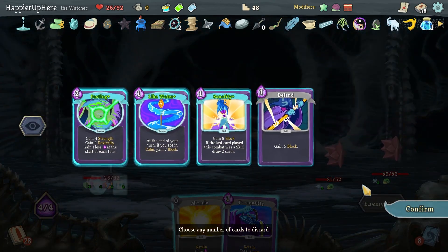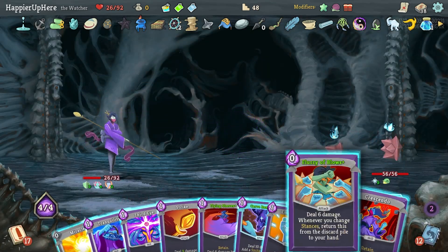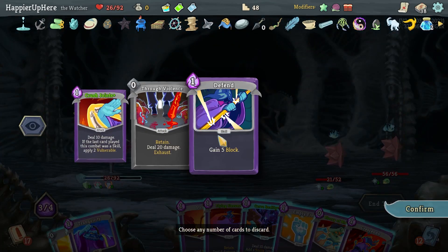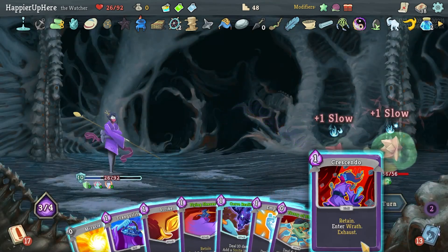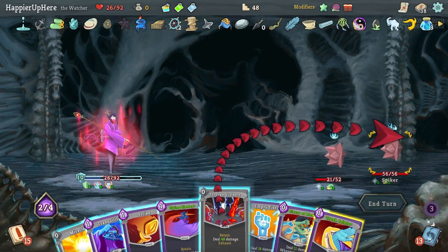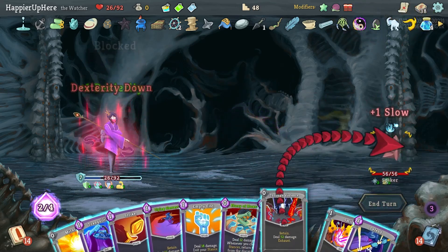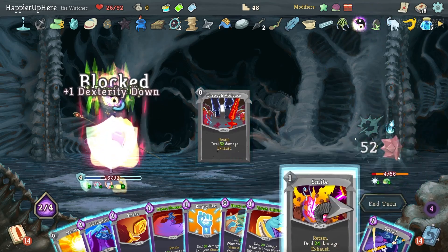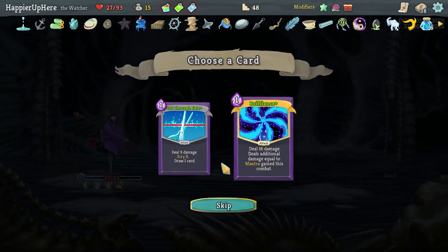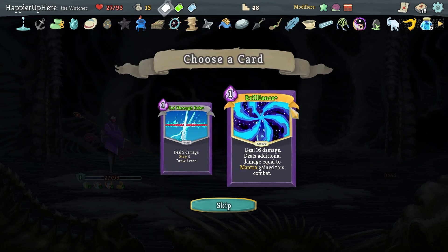Probably don't need Fasting — I'm hoping to enter Wrath quickly to try to kill these guys. I do need some block though, so I'll do Third Eye. Through Violence is great next turn — let's do Crescendo, then Through Violence — almost enough. Carve Reality, then Through Violence is 52, and Smite kills. Colors Potion — I don't think I need the Ancient Potion, let's take Colors Potion.